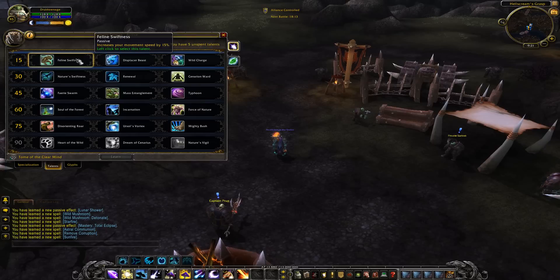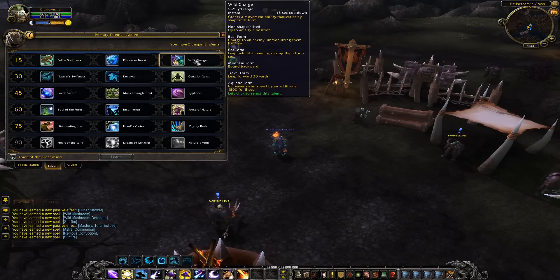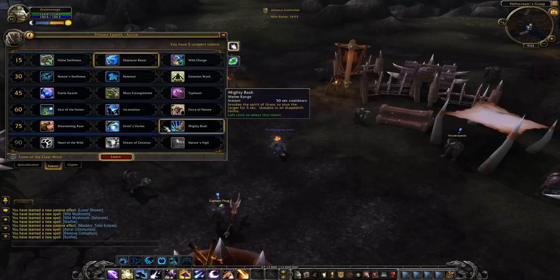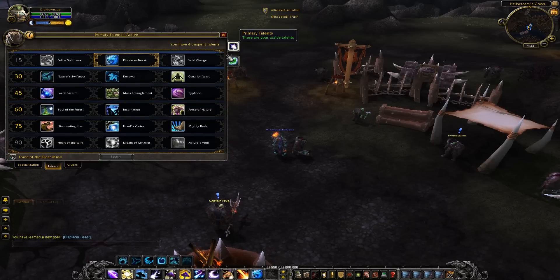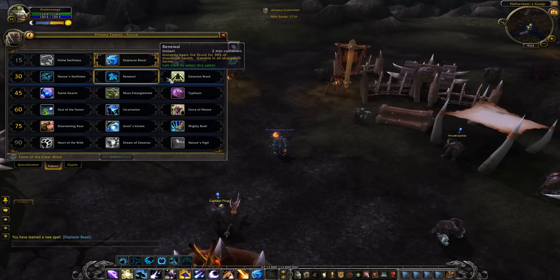So you either want to go with Displacer Beast or Wild Charge. For me personally, I like making a quick escape so I'm going to go with Displacer Beast, although we will check out Wild Charge with my healing setup. For the level 30 talents we have Nature's Swiftness, Renewal, and Cenarion Ward.